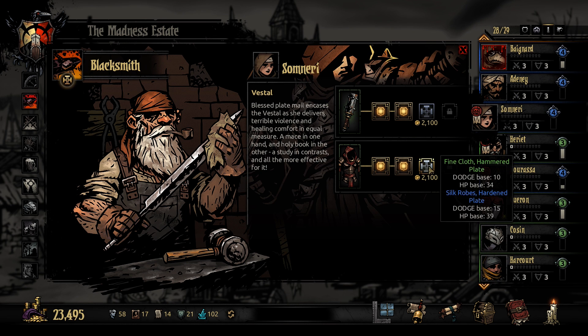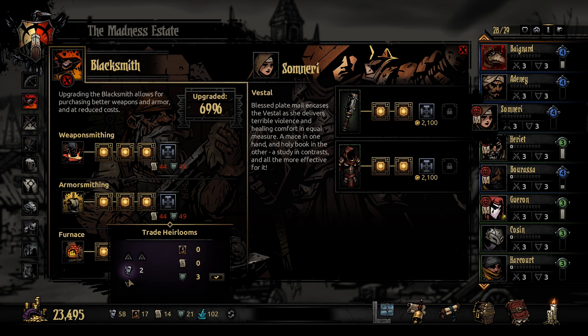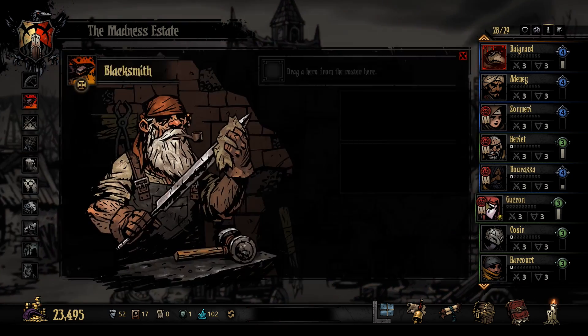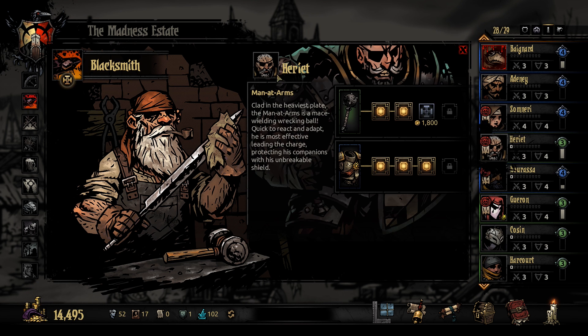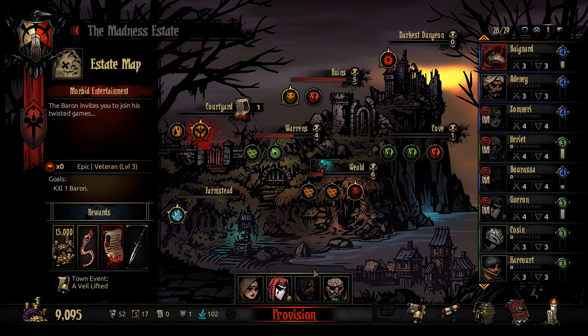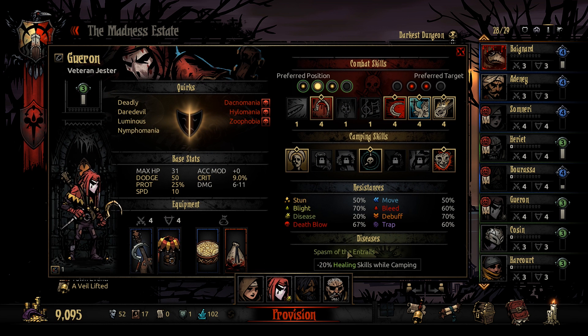I suppose we could upgrade everything — it's not exactly cheap, but I could make it a little bit cheaper actually. We need 18, right? Let's do it. That will make it cheaper. I don't think we can afford everything — technically we can, but I won't have a whole lot of money left. You know what? What the heck, let's upgrade everything. I hope I'm not going to regret that. But we can always do an antiquarian run after.